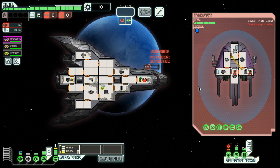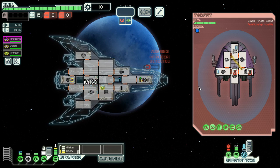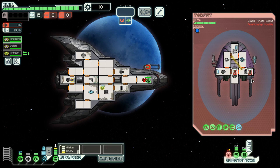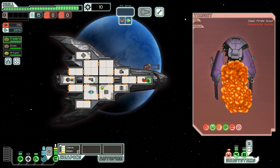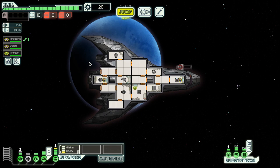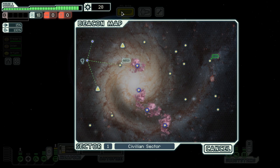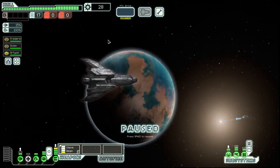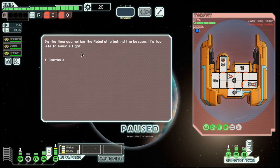We will use the cloak here in order to avoid damage, and hopefully destroying their ship in one go. Nice, 18 scrap. We need a lot of scrap to buy ourselves a shield — it comes in at 125 scrap. And before we have that, it's no use going to a store.